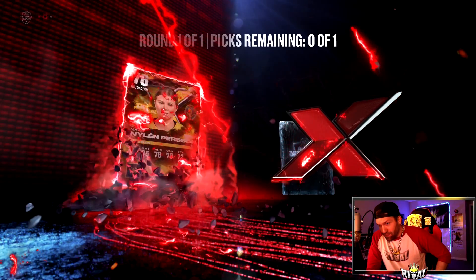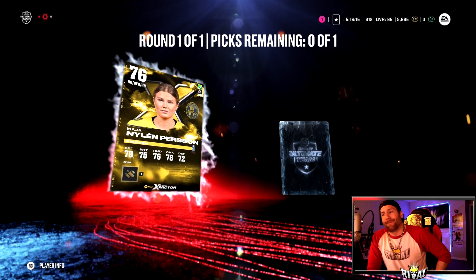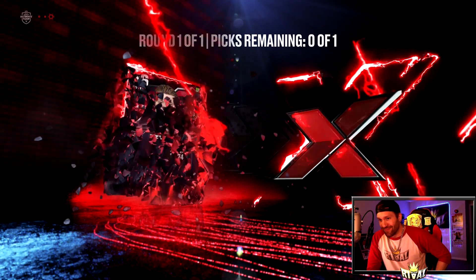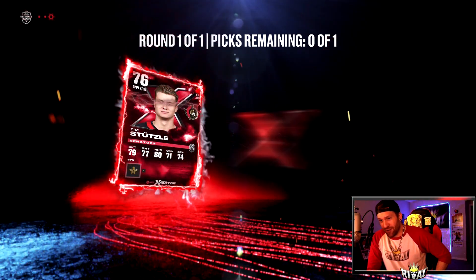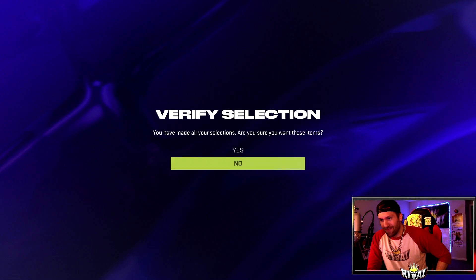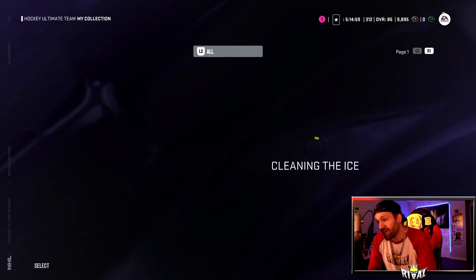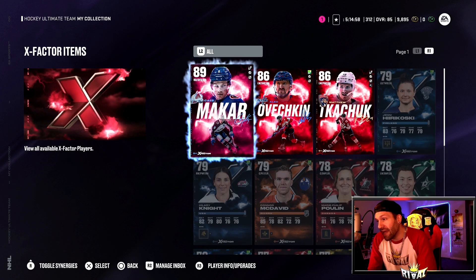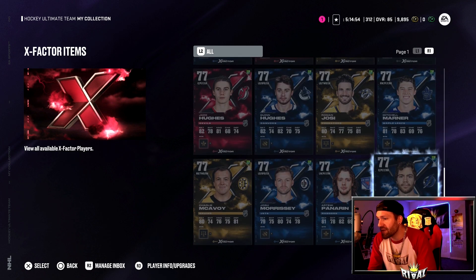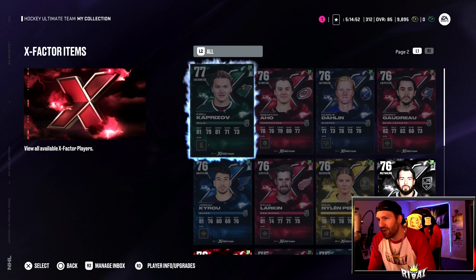Number two... oh buddy. Last and final — Timmy Stu. Maybe the worst X-Factor pack of the year — I think I could make a solid argument for that. We pick up Tim Stutzle. That didn't go great.